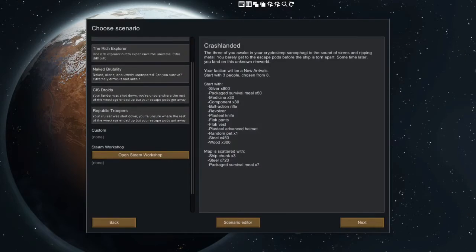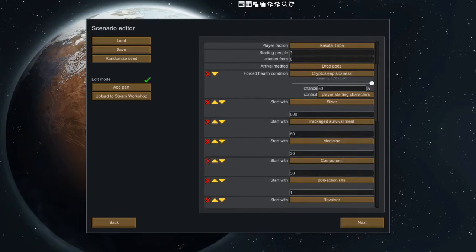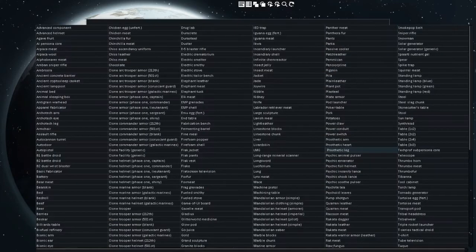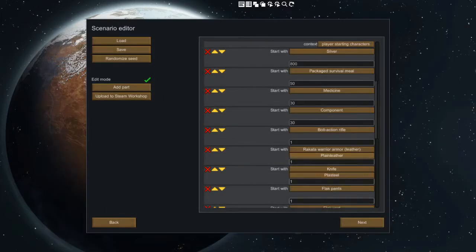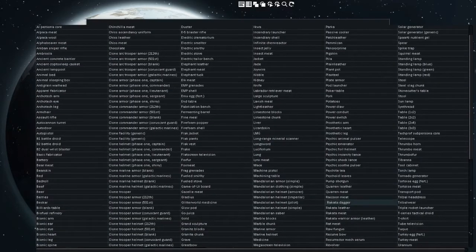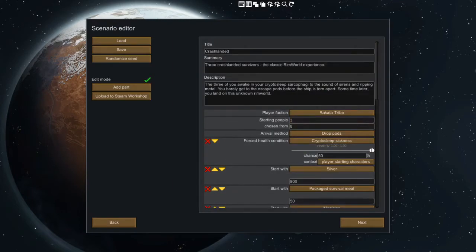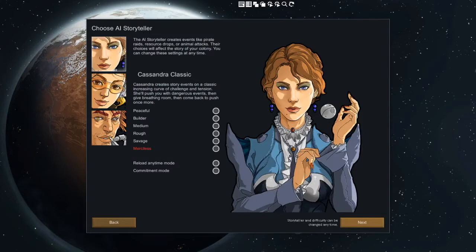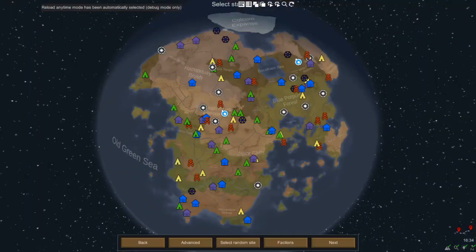As there's no faction, we're just going to do a custom one. It's got to be the Rakata, and they have one piece of leather armor — Rakata warrior armor — and one special weapon, which is a dagger. They don't even start with special guns, but the mod author does say he'll be adding more to it. As with all the Outer Rim mods, I'm sure these videos are going to be out of date quite soon.